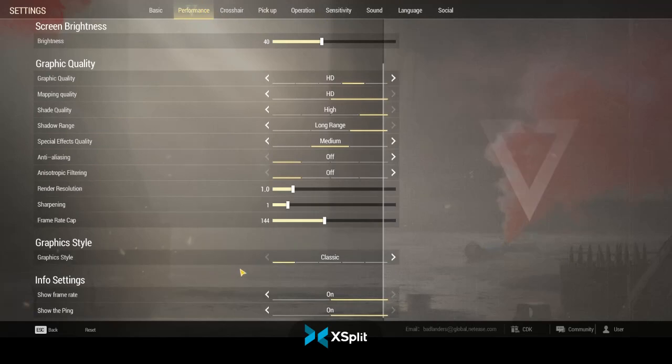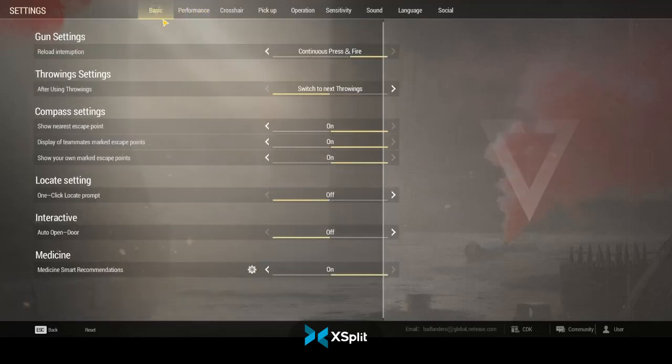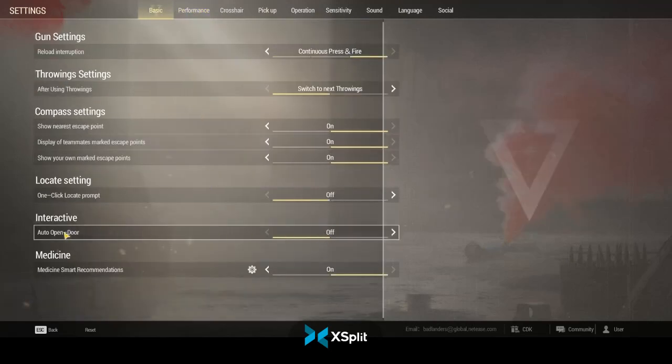Auto-open doors — you want to turn this off, just for the fact that it'll automatically open doors and give away your position when you're trying to sneak around. If you're new to the game, sneaking is your best option.